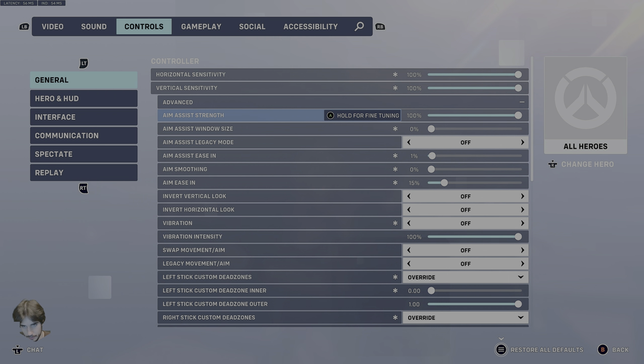Aim Assist Strength should also be at 100%. Aim Assist Window Size should be at exactly zero. Leave Aim Assist Legacy Mode off. Aim Assist Ease In should be at 1%. Aim Smoothing should be at exactly 0%. Aim Ease In is up to your personal preference, but you're going to set this to make sure it's controllable.